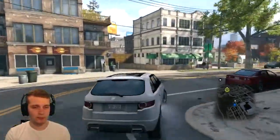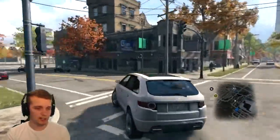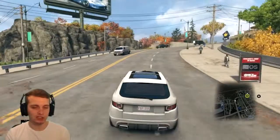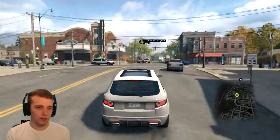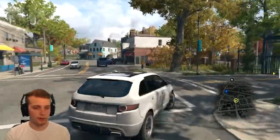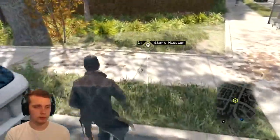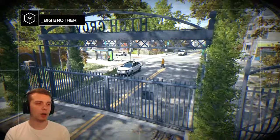As you can see on screen, guys, we are approaching our second mission, which I have no idea what it is called yet. I actually got here without using the minimap — using the big map. Our next mission is called Big Brother. This could be interesting. Let's get the vehicle and start the mission — Act 1, Big Brother.